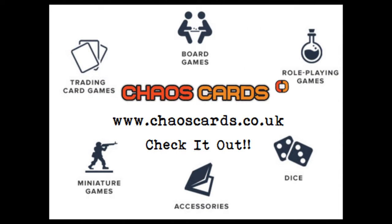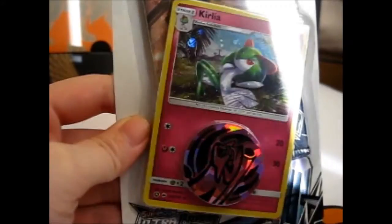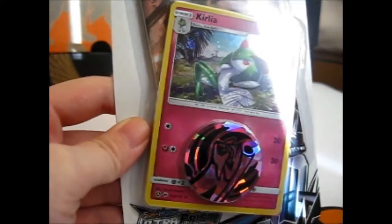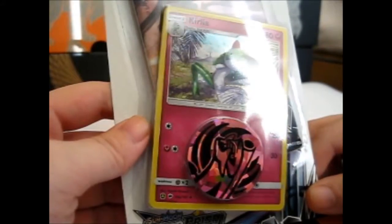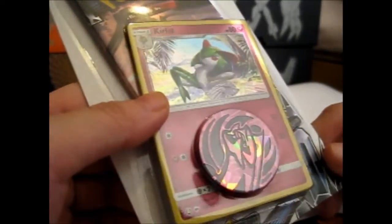Check out Chaos Cards for awesome prizes and products! Rose here, and as you might know, all of these so-called promos are actually alternate art. So there are no promos in these Checklaner 3-pack blisters, which is unfortunate, but they do look very nice.